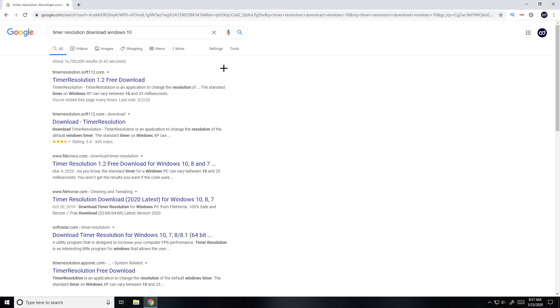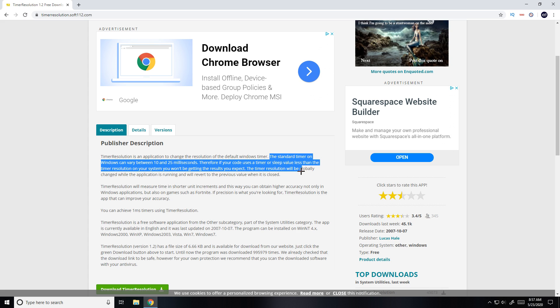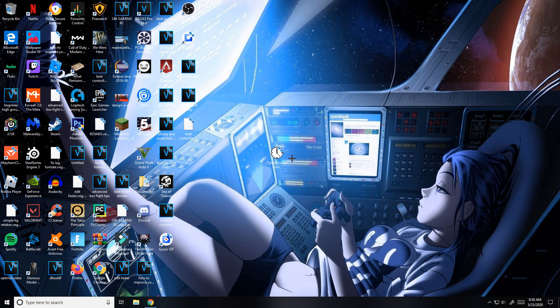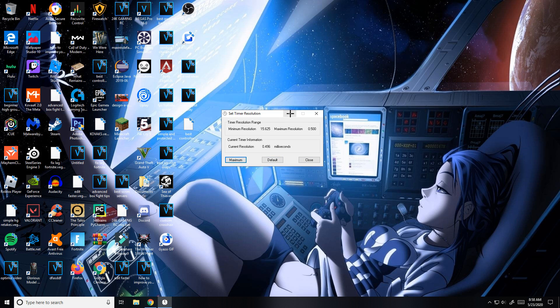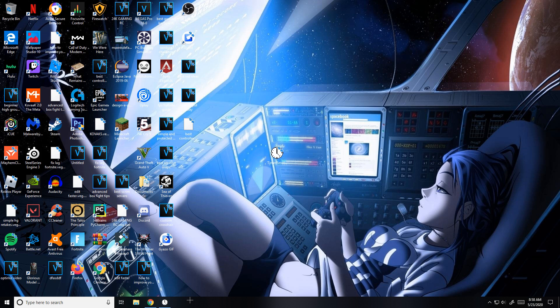For this next tip, search Timer Resolution Windows 10 download — it'll be the first link. Download it (you'll need WinRAR). It boosts your FPS and increases PC speed. Once downloaded, open the application that looks like a clock. The number shown is in milliseconds and is different for everyone — set it to Maximum, and you'll see the number decrease. Always minimize the program and keep it running on Maximum while playing Fortnite for the best FPS increase.